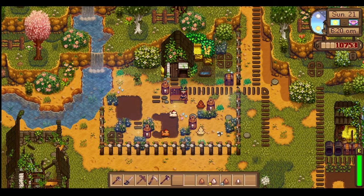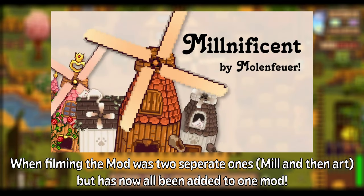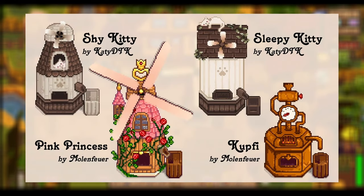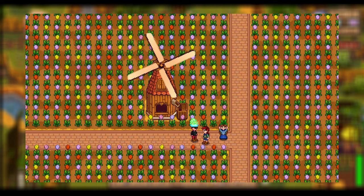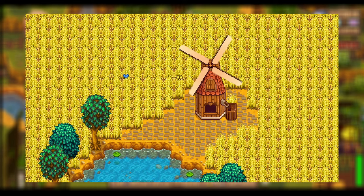Up next, I thought this one was a really neat one — we have the Millnificent Collab. Based off the original Millnificent better mill mod, this was a collab between several different creators, and it gives you a few different styles of mills for your game. There's a really cute shy kitty one, a gorgeous pink one, and so many more options. You just need to use a paint bucket tool to change your mill to look however you want.